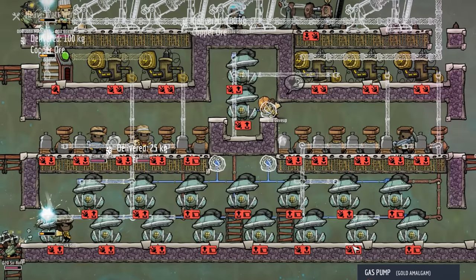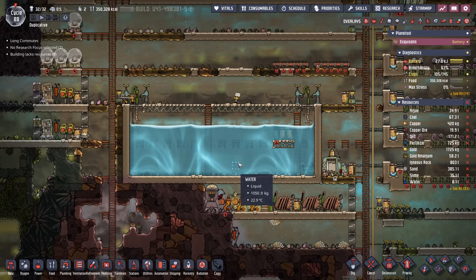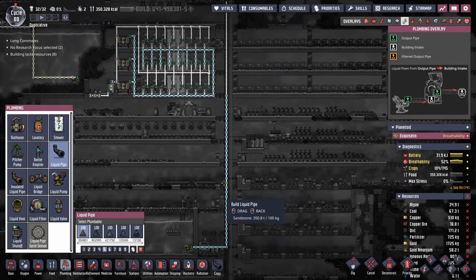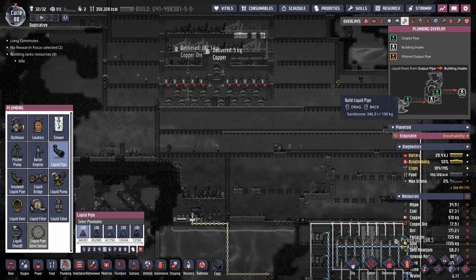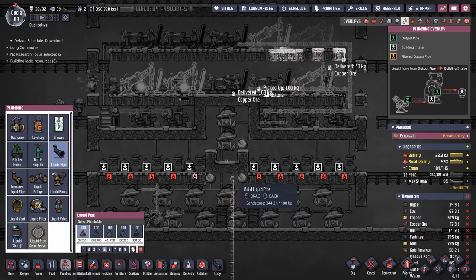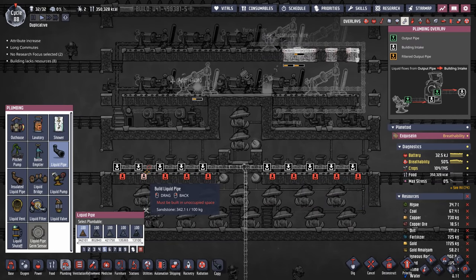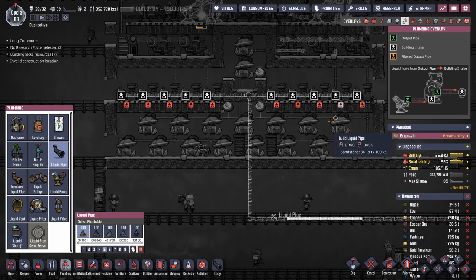Now let's hook up the plumbing. We just need one pipe to run through all of these electrolyzers — in this case we're using this water stockpile to supply the 10 kilograms of water per second. We have a pipe that goes all the way up and then we're going to bring it over. I choose not to slice it all the way through in series because if there is an interruption in water, I'd rather it be split off so the last couple of electrolyzers aren't getting less water than the first few. I don't know if it would actually work that way — it's just a gut feeling.